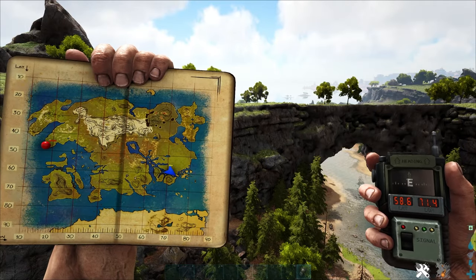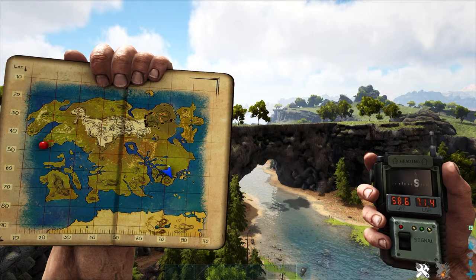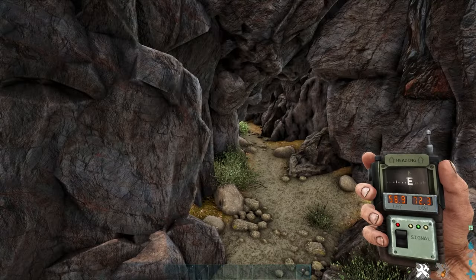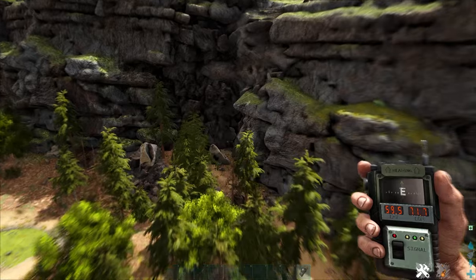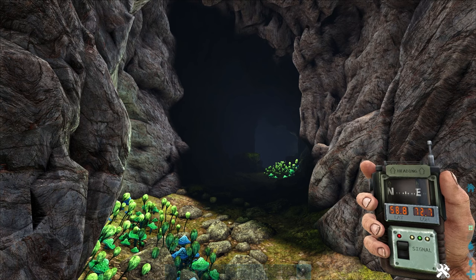Next up, we've got the artifact of the Cunning. You can use the coordinates shown on screen; however, this one is best located by using landmarks. You see this big land bridge here? Just to the left of the land bridge is the entrance to the cave. It's much easier to do this by landmarks than by coordinates. Good luck.